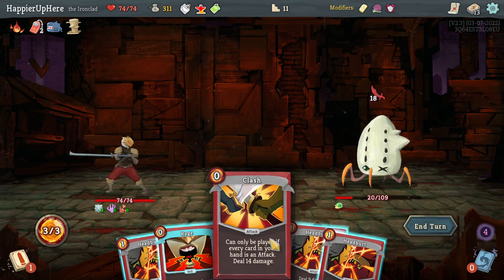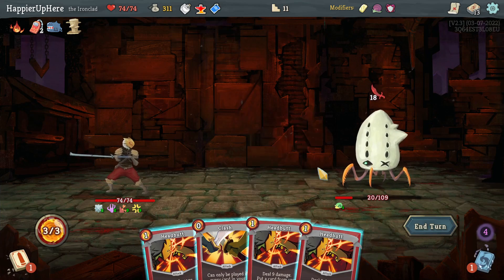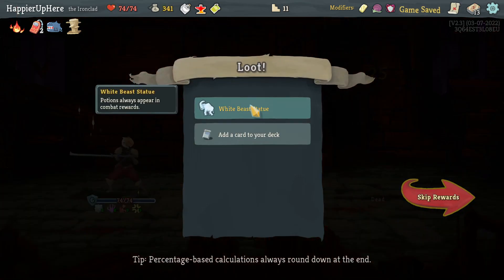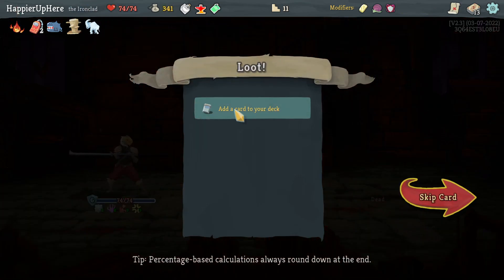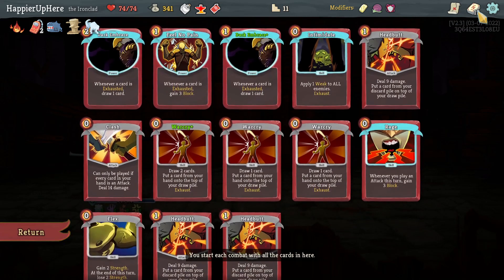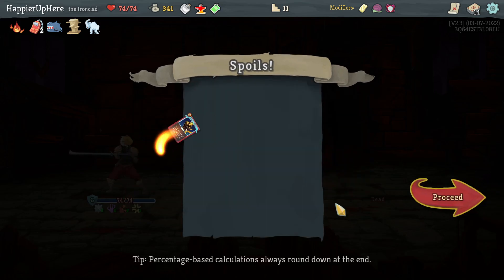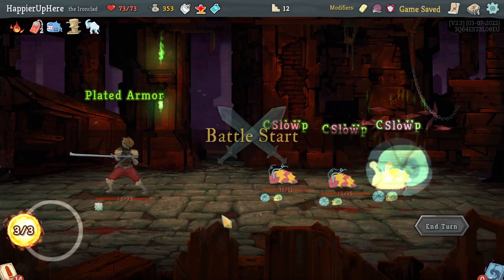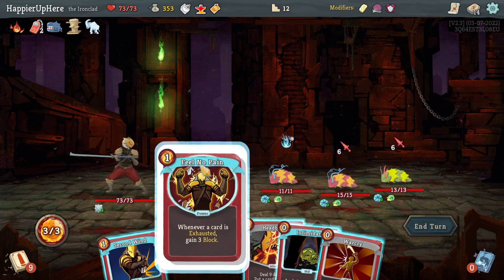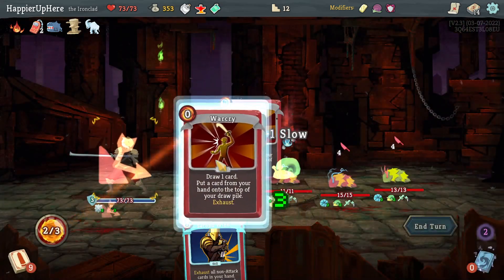I didn't even need the Duplication Potion - all I had to do was have one turn where I play all my War Cries with the slow debuff upgraded, and now I can kill without it. We got White Beast Statue - potions always appear in combat rewards. Second Wind is an interesting defensive card; it might help against enemies that put statuses in my deck. My deck is getting a little too full for a near-infinite but I think Second Wind is useful.